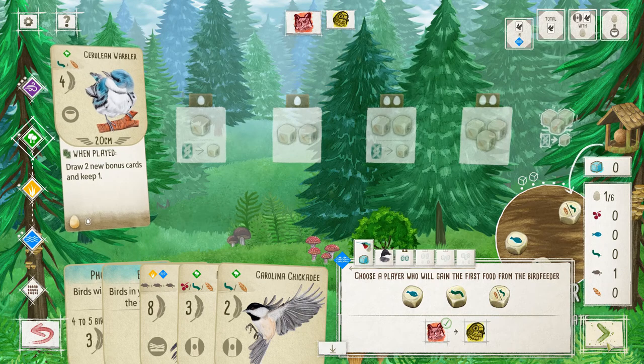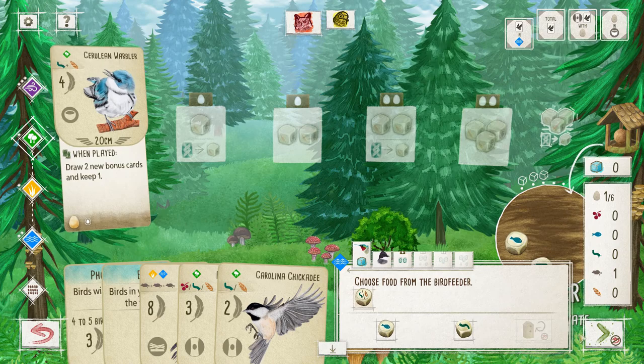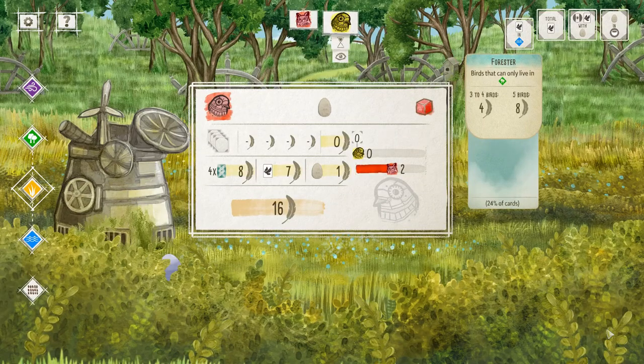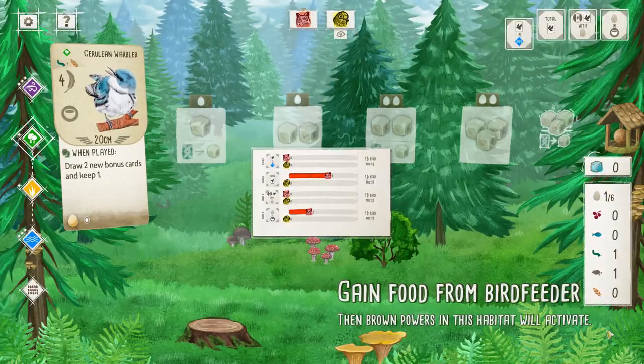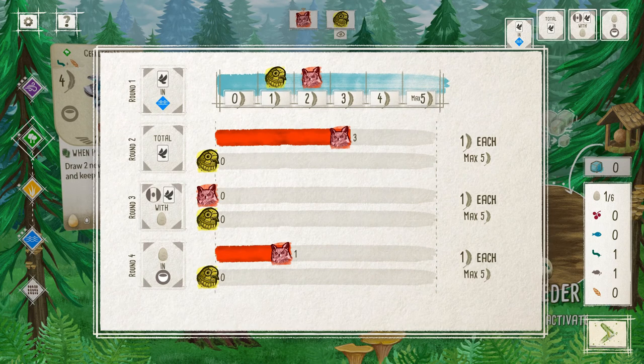I'll go ahead and grab my food first — just so the Autonoma doesn't have the option on those dice. I like to grab those first so my opponents don't have the option to pick. I can be a jerk when I play this sometimes, so if you ever play this with me on Steam, I apologize if I do some jerk-ish type moves. I'm very competitive and I like to win.